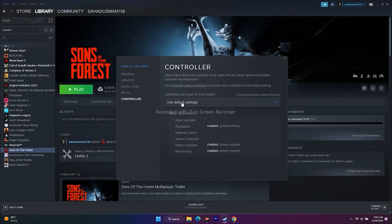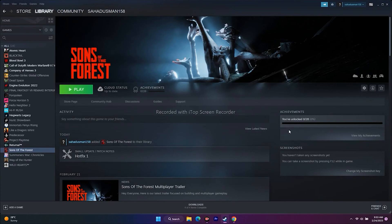Also try toggling Steam Input. Go to the Controller tab in the game Properties. First try enabling Steam Input and play the game. If that doesn't work, try disabling Steam Input. If neither works, set it back to 'Use Default Settings,' close everything, and try to play the game.